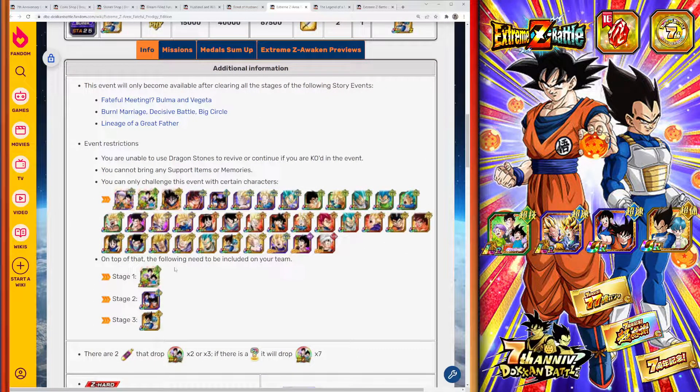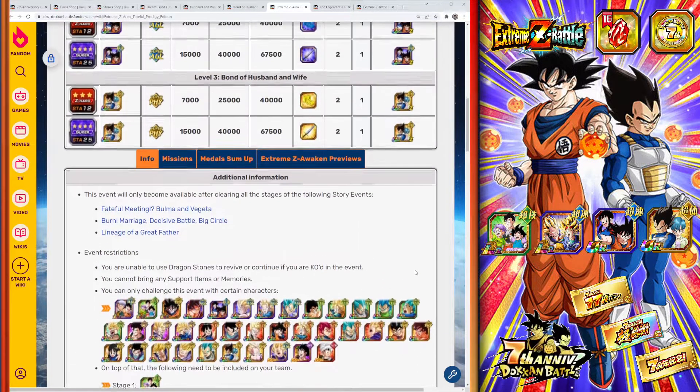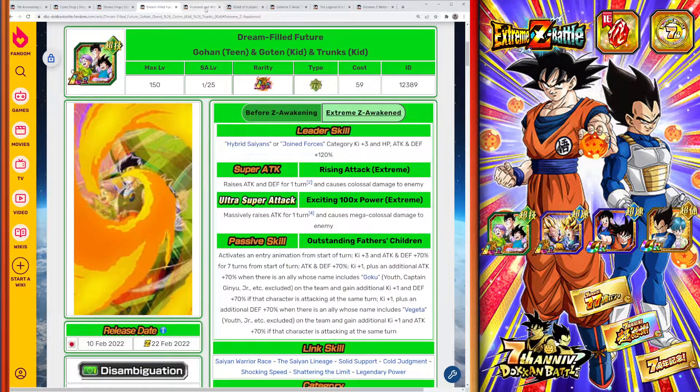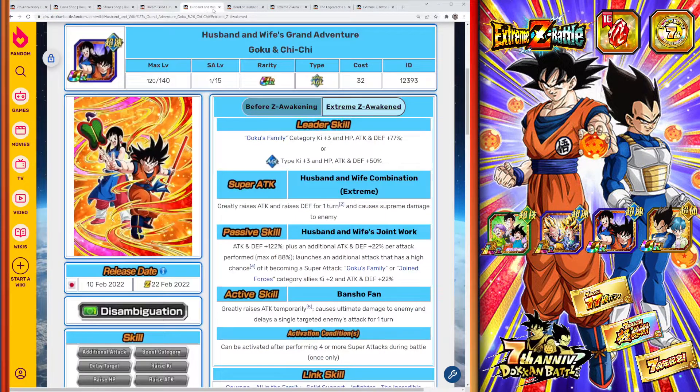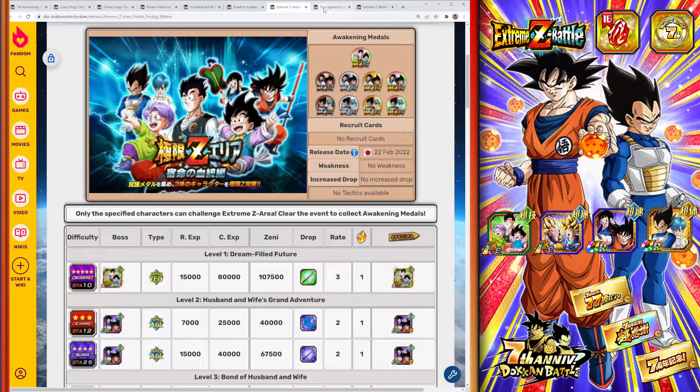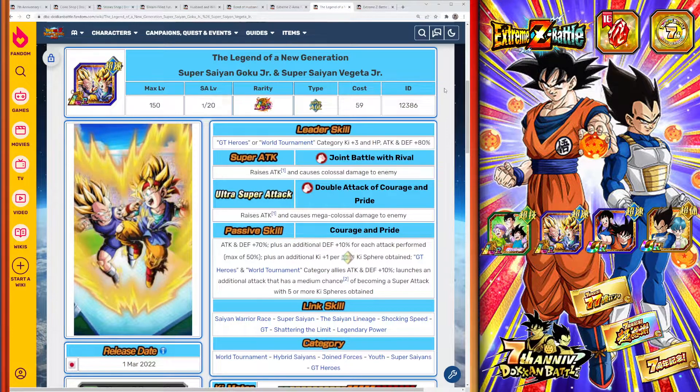The events aren't too hard as long as you have a good chunk of units. A lot of these characters have been out for a while, so if you've been playing Dokkan Battle for a bit you should be able to make a decent team, beat the event, get the units Extreme Z Awakened, and also secure the 77-unit multi-summon. For free-to-play players on the JP side, these extra units are great for Virtual Dokkan Clash and other events.